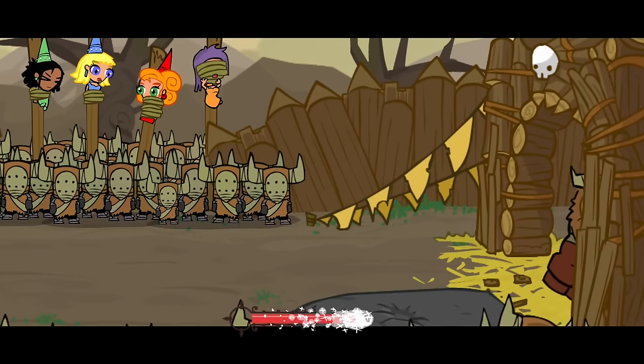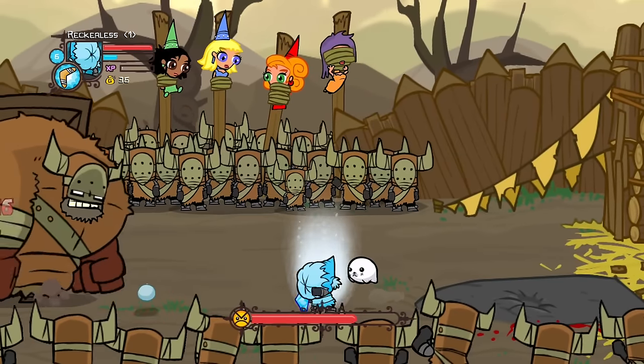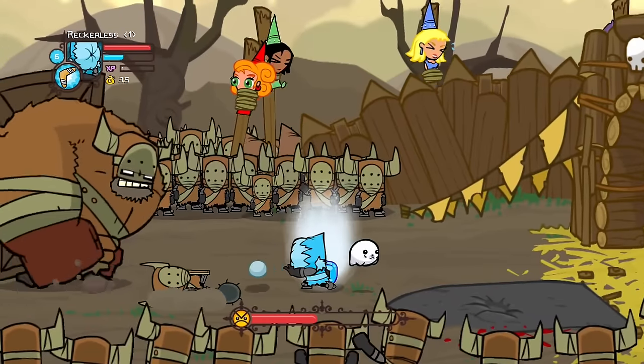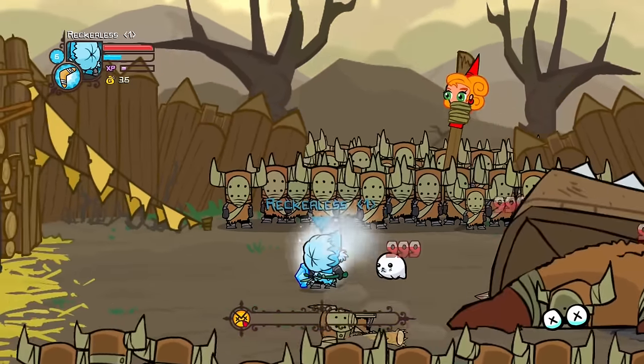But right now this wasn't an issue as we went into the barbarian boss fight. Having projectile magic is great for this boss, as from a distance the barbarian boss can't really do much. So all I had to do was keep my distance and keep throwing snowballs. And just like that, the second boss was down.